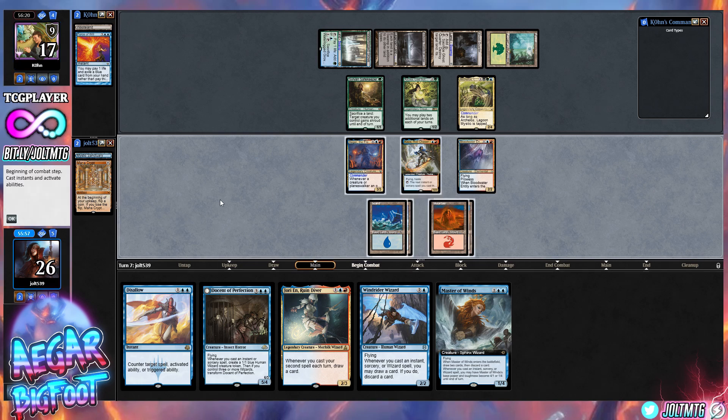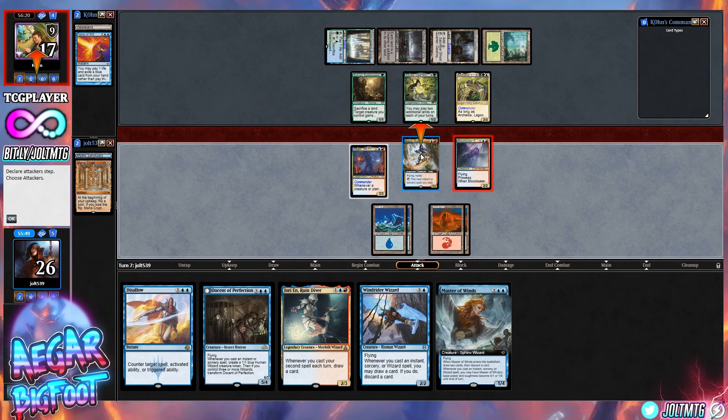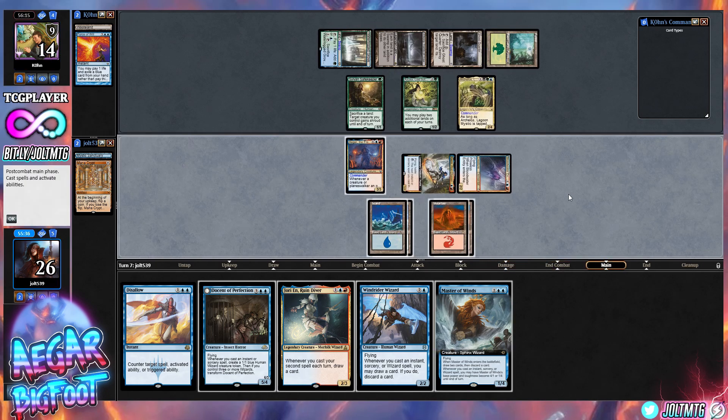Let's swing in with the entire crew — actually let's swing with flying options: two and two, and hold back Agar. We're going to swing across for three, dropping them down to 14. If they do find some sort of payoff spell, we're going to be able to cash in a Disallow. Swing and drop them down to 14, then pass the turn.